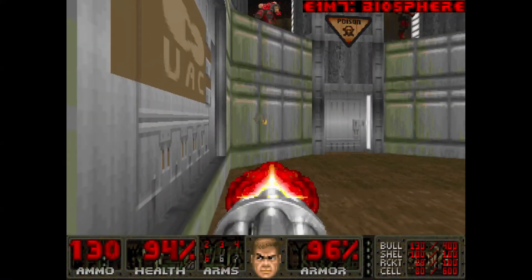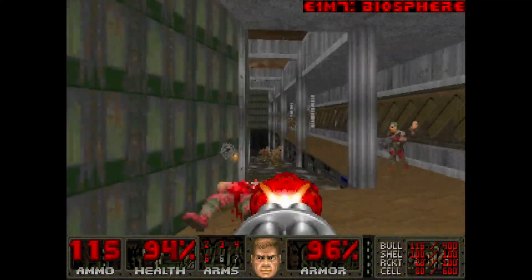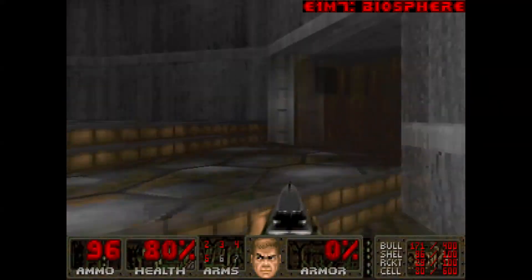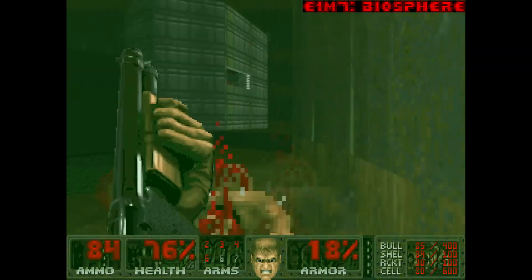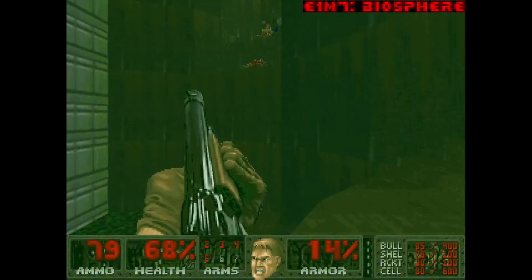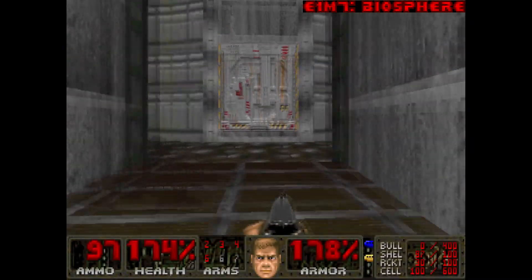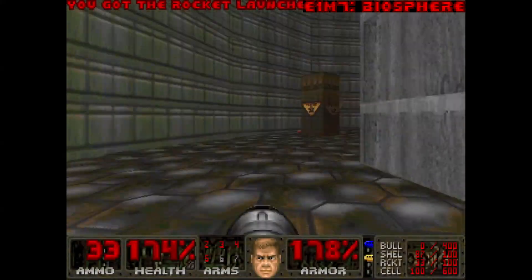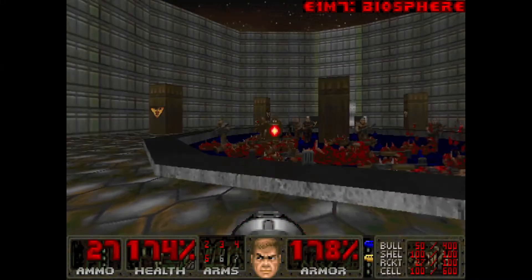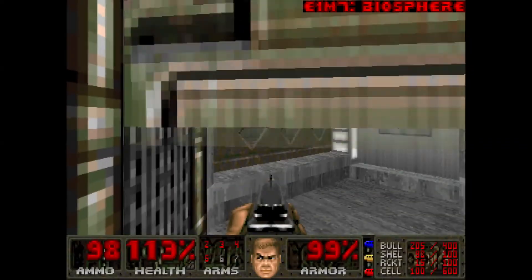E1M7, Biosphere. The first map in this WAD made by Doom mapping veteran Zazer. This is where I realized that this would be bigger than Doom the Way Id Did. This map is huge and awesome. To get the blue key super quick you can just hop into this toxic corridor and run to this switch, although I took the long way around since I wanted to see this toxic waste filled mountainous terrain of Phobos. I love the fights that take place in these more open areas. But the real highlight of Biosphere is the finale, where you unleash giant mobs of imps and hitscanners and demons and just blast them with the rocket launcher. Such a great M7 for this first episode.